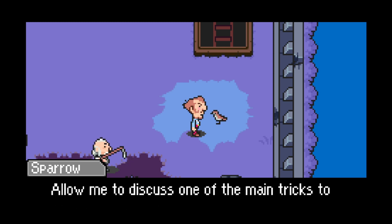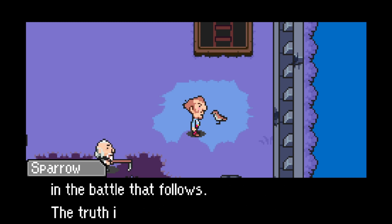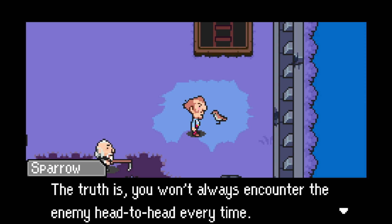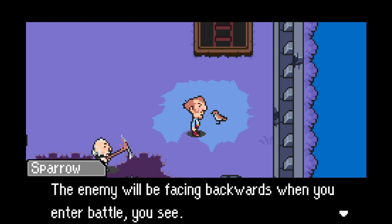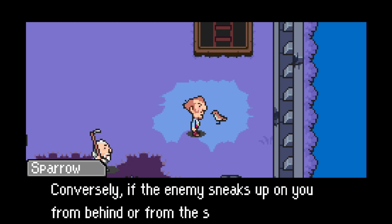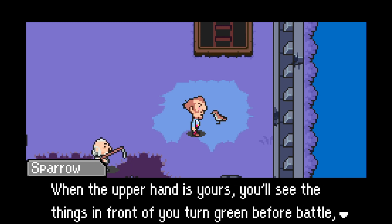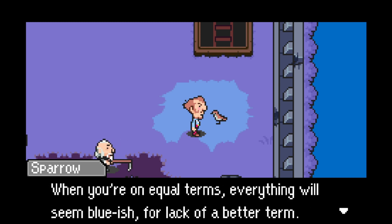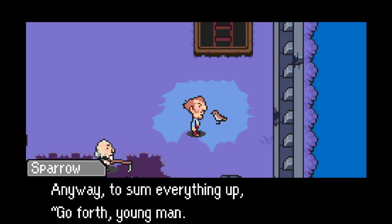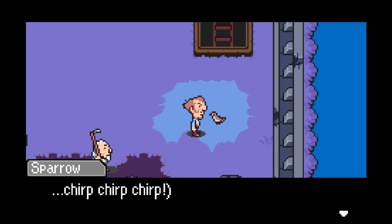Sparrow advise: allow me to discuss one of the main tricks to fighting. How you and the enemy come into contact can give you the advantage or disadvantage in the battle that follows. If you manage to sneak up on the enemy from behind or the side, you'll have the upper hand — the enemy will be facing backwards when you enter battle. Conversely, if the enemy sneaks up on you, you'll be facing backwards, putting you at a real disadvantage. When the upper hand is yours, you'll see things turn green before battle; when the enemy has the upper hand, you'll see red instead. When you're on equal terms, everything will seem bluish. Go forth, young man, go go go and all that.